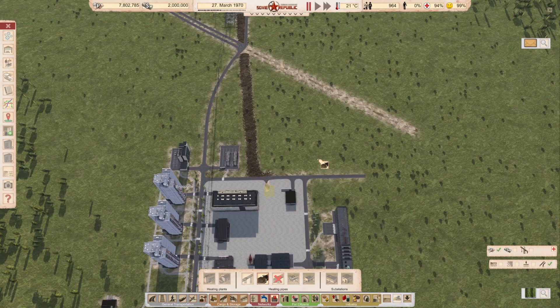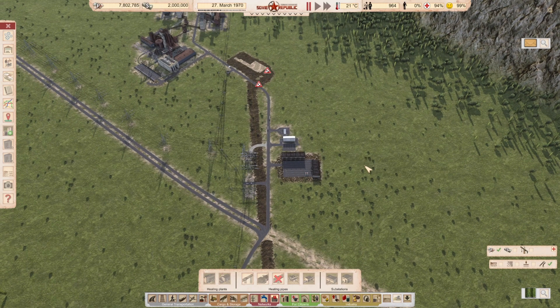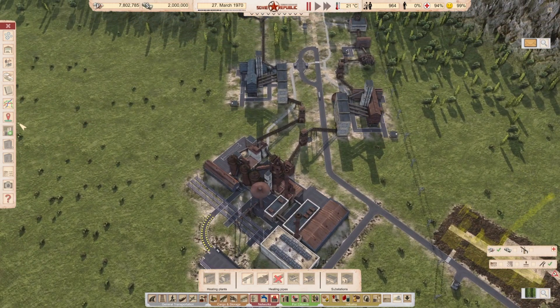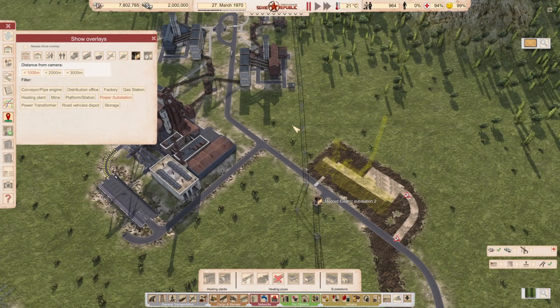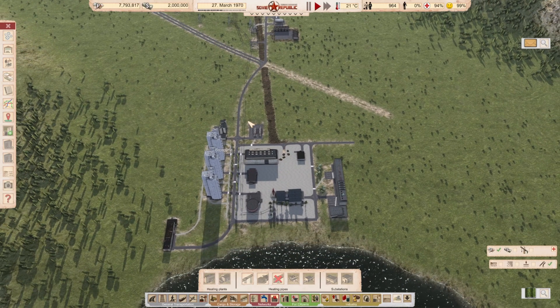We can have this built while it's 21 degrees — nobody will complain yet. Let me check if we have electricity here. You can see buildings and find the power substation — it's right next door! Great, so we do have electricity. Let's press play and get this built.